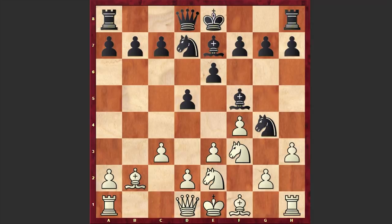Nc5! It turns out the knight is untouchable because of a brutal checkmate threat. And actually after Nc5, white is in serious trouble. There are so many problems in white's camp.